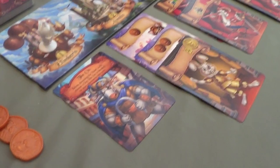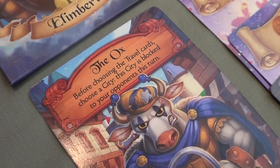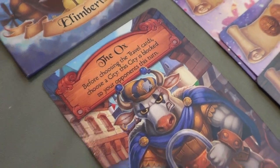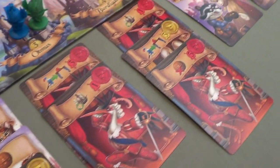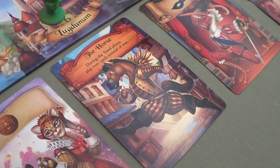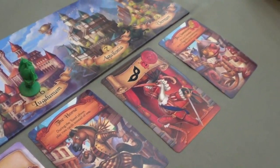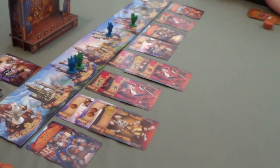We've got a couple of new acrobats. The ox: before choosing travel cards, choose a city — that city is blocked to your opponents this turn, a great way to lock down a location. The horse: during the travel phase, play two cards instead of one — very powerful. And then another chameleon down there. So we're going to choose our cards and come back.